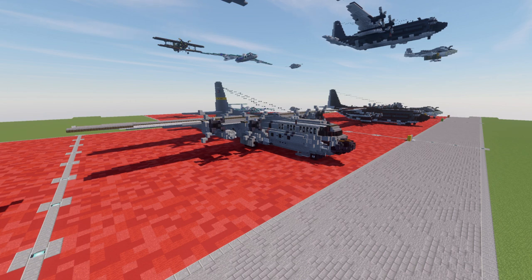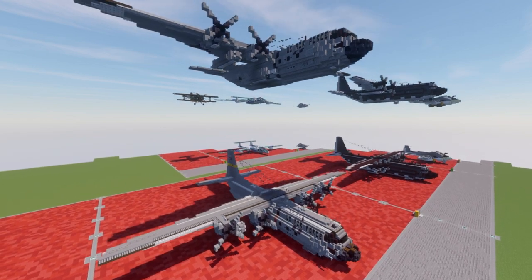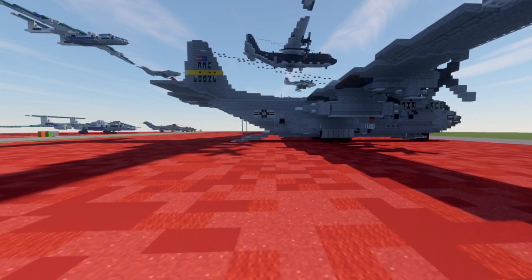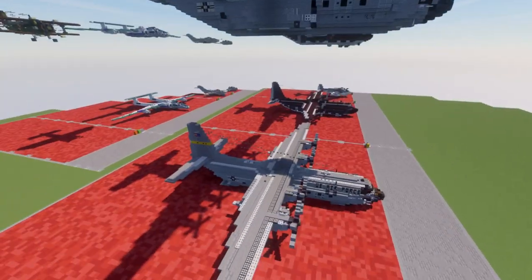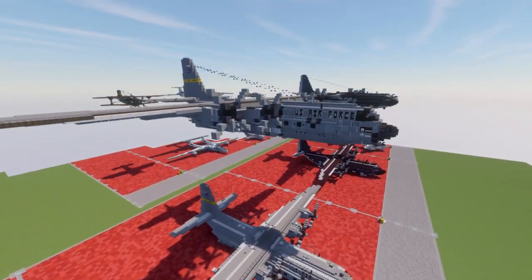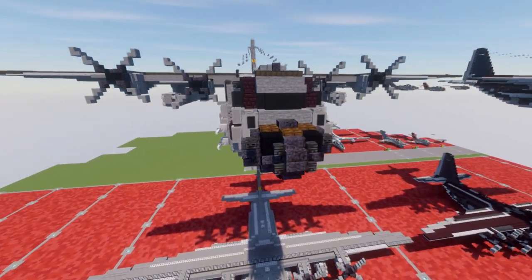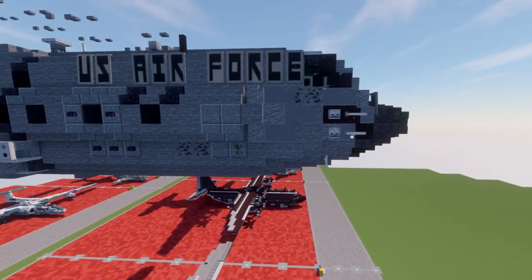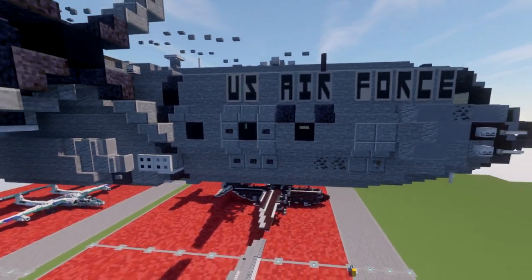Let's go ahead and talk about the aircraft. We have both the in-flight and landed versions. For the landed version we have an included landing ramp lowered so you can make some cool scenes out on your worlds. Looking at the in-flight version, the front came out pretty nice with the cockpit and all that. On the sides we have the U.S. Air Force markings, various markings, and side windows.